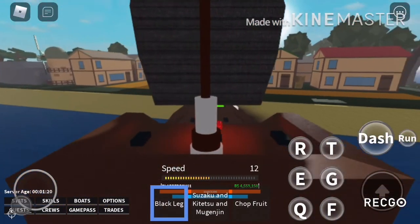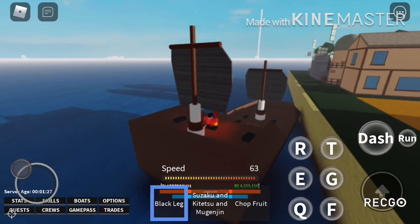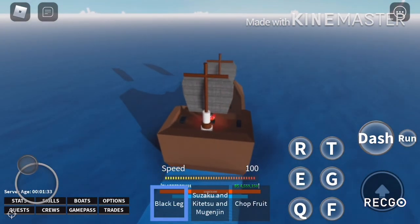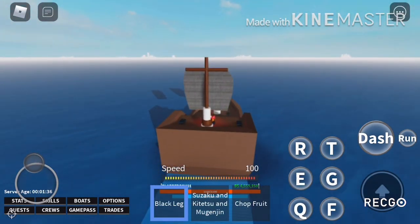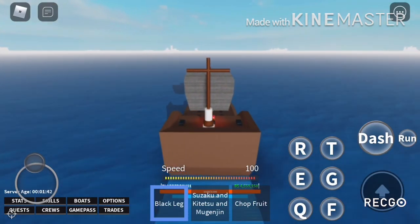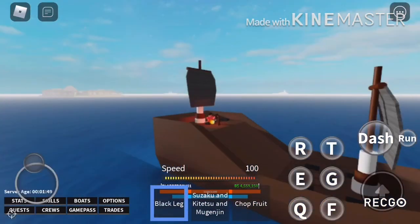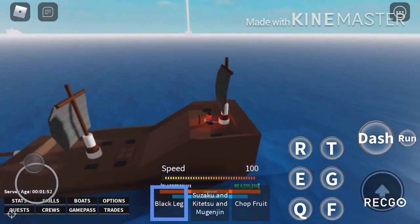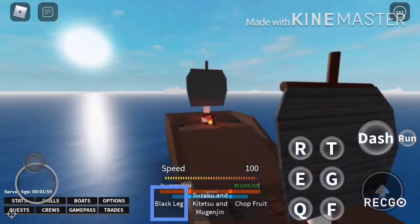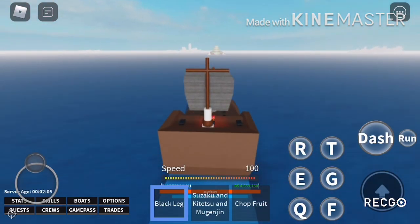Now that we can buy Black Leg it's gonna be so much easier to grind — you can be 20 meters away from an NPC, do a move, and it's going to affect them. There are other fighting styles like Fishman Karate and Electro, but I prefer Black Leg because it does so much damage and has a huge hitbox. Fishman Karate doesn't have as much range and doesn't do as much damage as Black Leg.